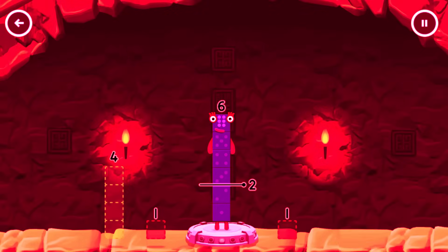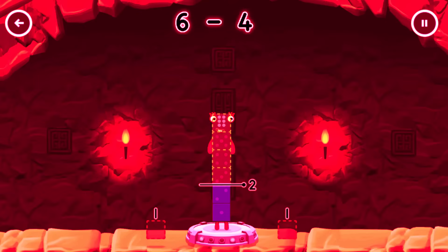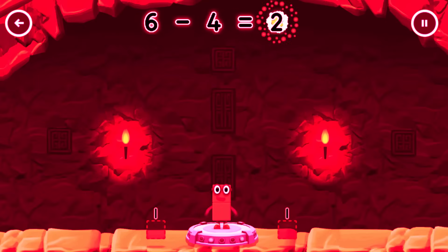Take number blocks away from 6 to leave 2. Drag an outline onto the middle to take number blocks away until correct. 6 minus 4 equals 2.